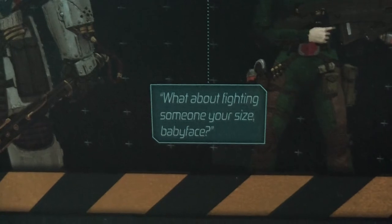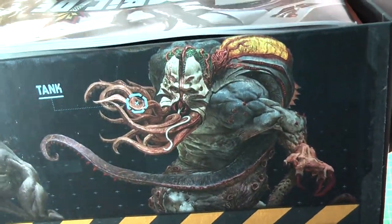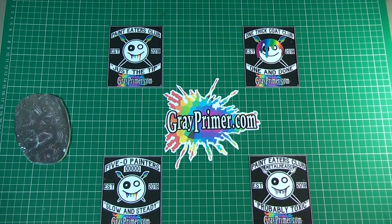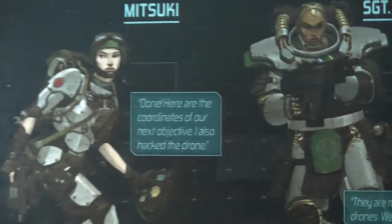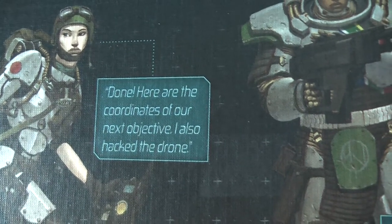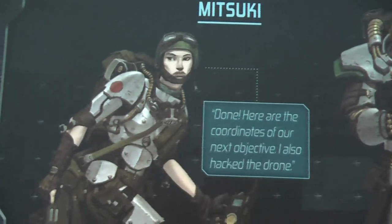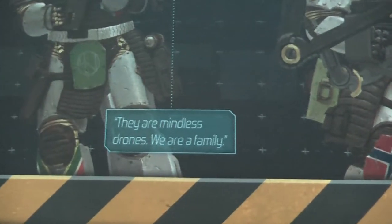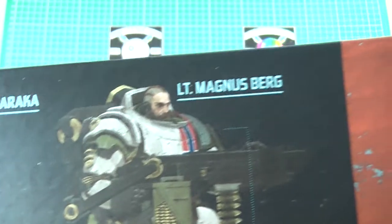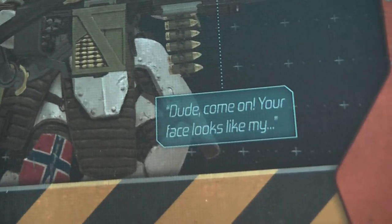'What about fighting someone your size, babyface?' I don't understand that. And we've got a hunter. We've got a tank — look at that tank. Lovely. Tentacles blowing in the wind. Mitsuki says 'done, here are the coordinates to the next objectives, I also hacked the drone.' Sergeant Bracken — not really a great quote to have on the box — says 'they're mindless drones, we are a family.' And then Lieutenant Magnus Berg says 'dude, come on, your face looks like me.'